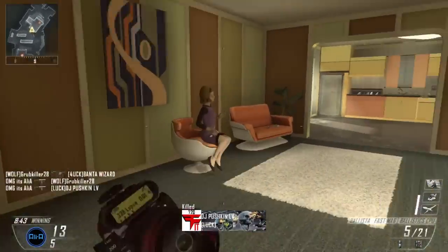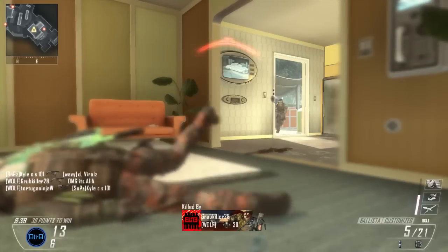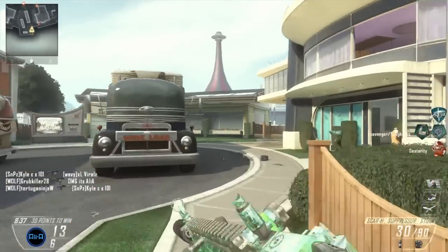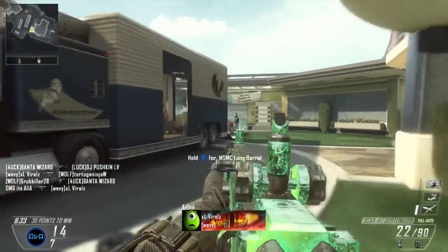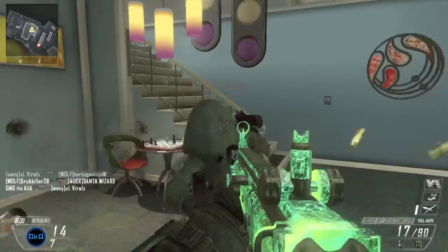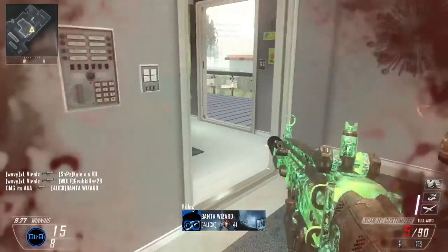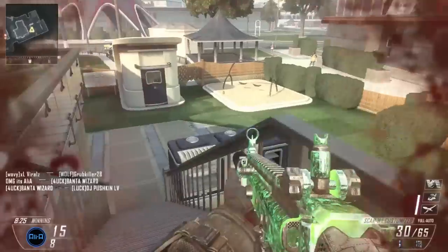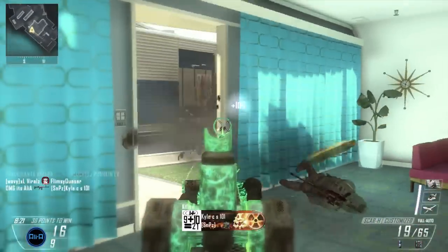Next up, we have Blind Eye. This is going to make you immune to enemy air support. If the other team is rocking crazy air support and raining down hell, you're going to want to use this. Or if you want to set up an anti-air class, this is the one — you can spawn in, enemy air support will not track you. You can then fire up in the air, shoot down all of those kill streaks, and make sure the enemy team isn't just raining down hell on you.